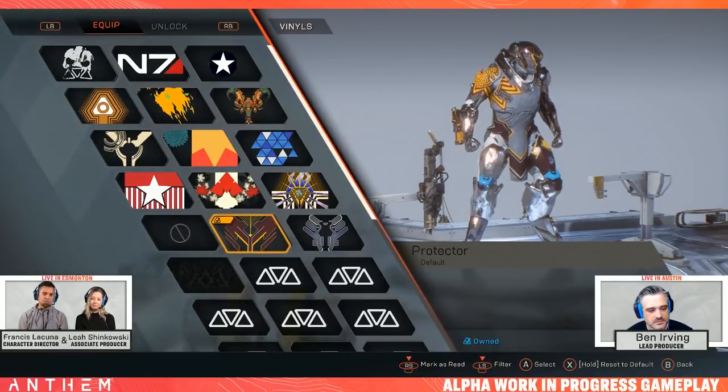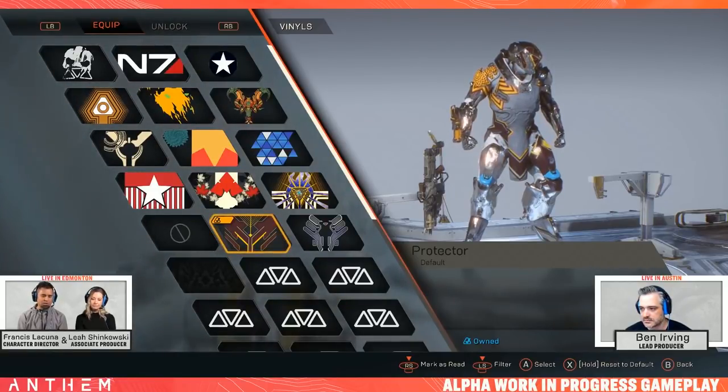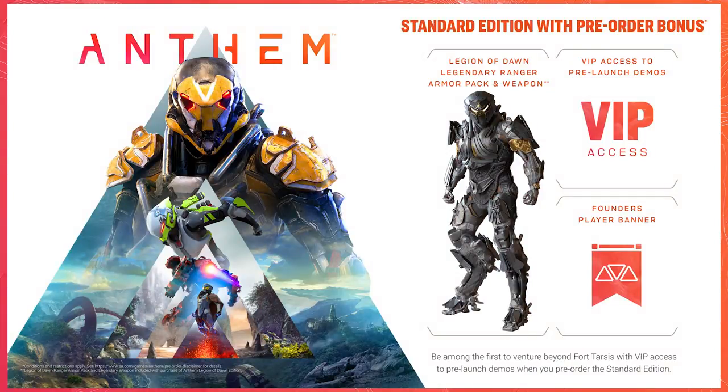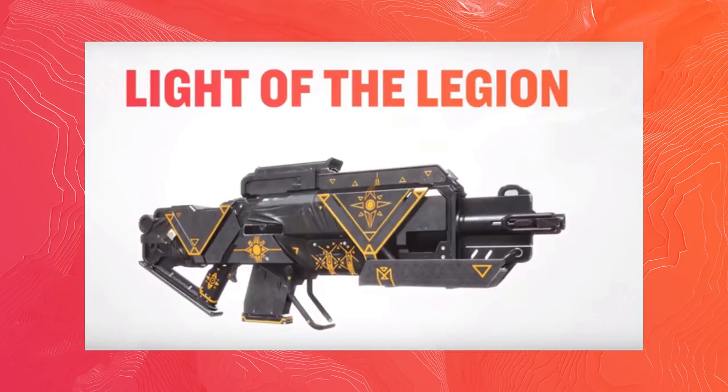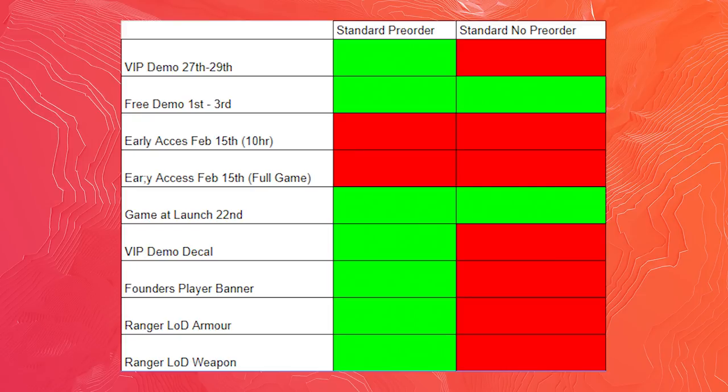Now let's go over all of the various things that you can get from getting the basic pre-order or the Legion of Dawn pre-order. For the basic pre-order of the game at around £55, you get access to the VIP demo so you will get the decal if you take part. You also get a founder's player banner. You also get Legion of Dawn stuff for the Ranger — the armor piece and the Legion of Dawn weapon called Light of the Legion. If you buy the game post-launch, you don't get any of these: no VIP demo decal, no founder's player banner, no Ranger Legion of Dawn armor, and no Ranger Legion of Dawn weapon.